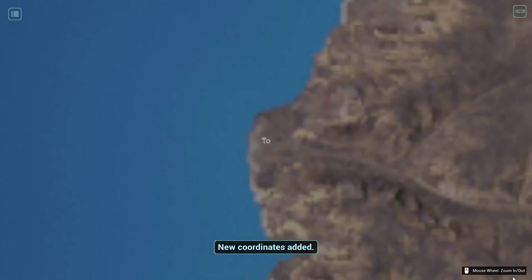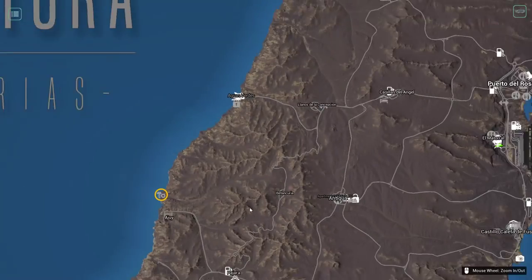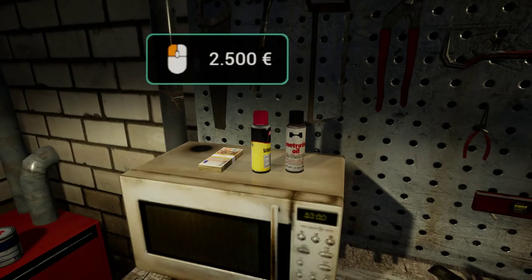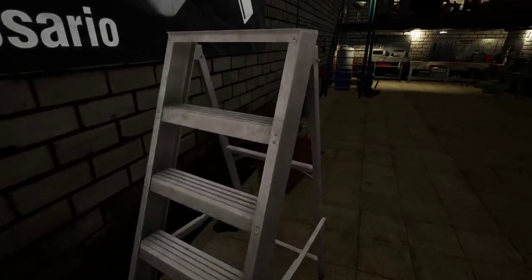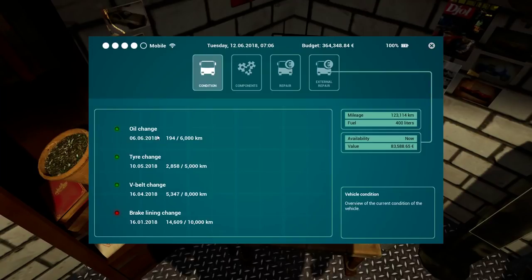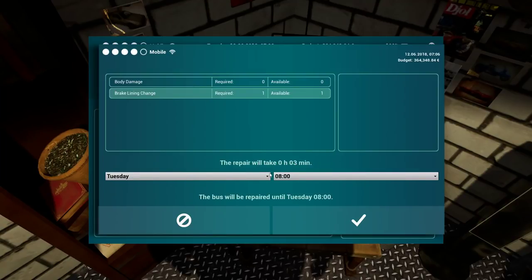New coordinates added - oh, that's for building the buggy, that's pretty cool! You can get the map and get things unlocked and collect them offline. There's also something about improving the workbench. Let me check up here - wait, shouldn't I be able to access that bus for repair? There it is. I do want that repair - brake lining change. We have one. It will take three minutes - until Tuesday 8am.